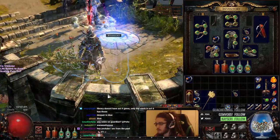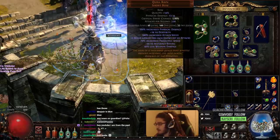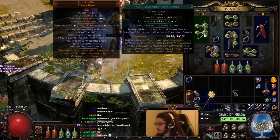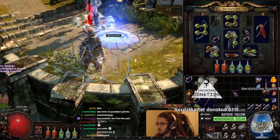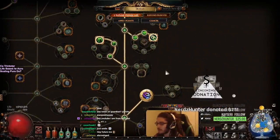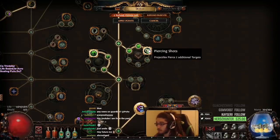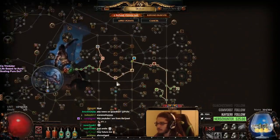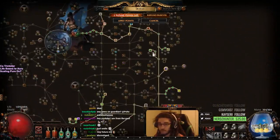You can also get Slower Projectiles there. I did find a Quill Rain, and personally I would probably drop one of these three support gems — whichever one you prefer — and you want to socket in Volley. Volley is extremely good because it allows you to hit in a really nice range, and you can pierce with the Piercing Shots you're going to get from your passive tree.